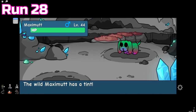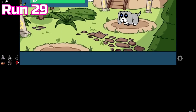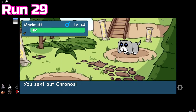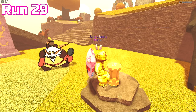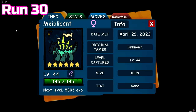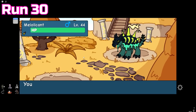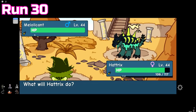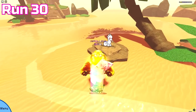After what feels like forever, we finally got another Easter tint, but of course it had to be for Maximut. The very next run we got yet another rare Maximut encounter — this time misprint — but at least we got a Hattrix runestone too. Run 30 had three misprints: two were Millicants that were both 6 star, had the same trait, and were the exact same size of 100%. The only differences were their stat modifiers and genders. The third misprint happened to be a Prawnaw.